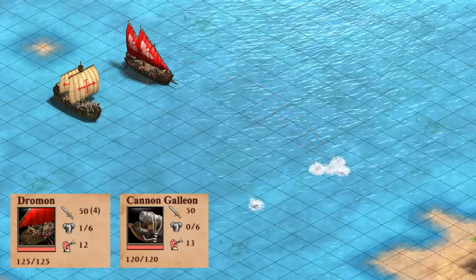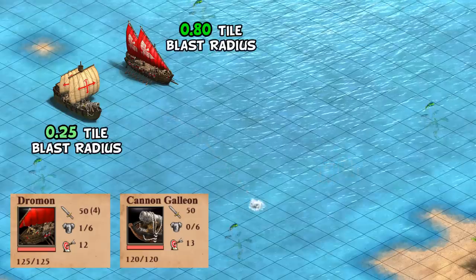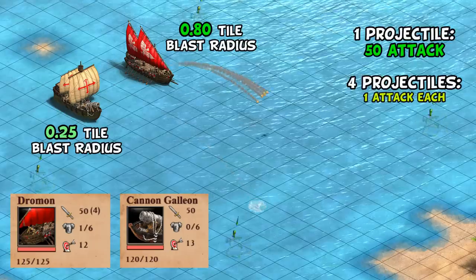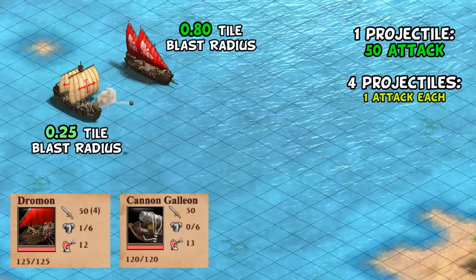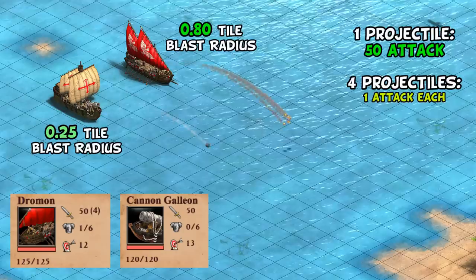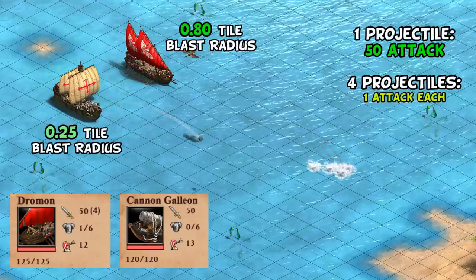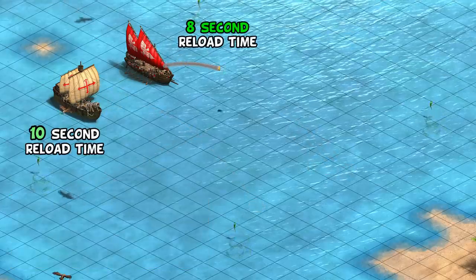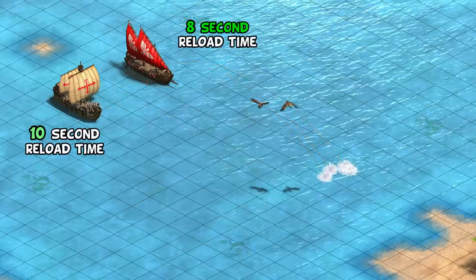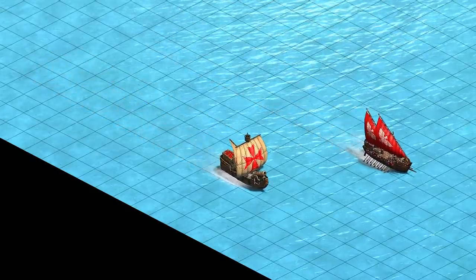While both Dromans and Canon Galleons have 50 attack, notice the Droman has 5 projectiles, giving them a bit of a blast zone, which is reinforced with a larger blast radius behind the scenes. While you might assume this gives them 5 times the damage, this seems to be a situation where 4 of the 5 projectiles are just for show, with 1 main projectile doing the real work, and the others just doing the minimum of 1 damage against any target. You're definitely not getting their full 50 attack 5 separate times. One critical difference is the Droman attacks significantly faster, reloading every 8 seconds instead of every 10, leading to 25% more damage over time. The Droman also moves about 10% faster, and so far it seems like the Droman might be the better unit in every way except range.